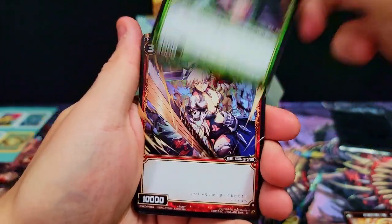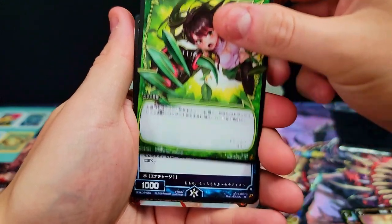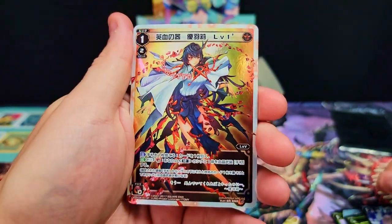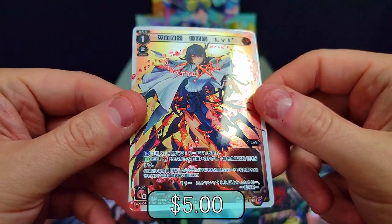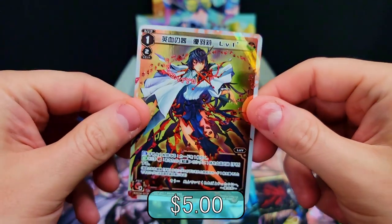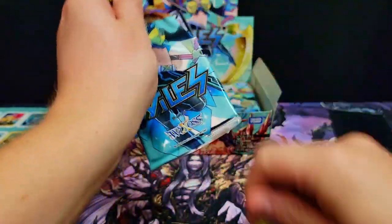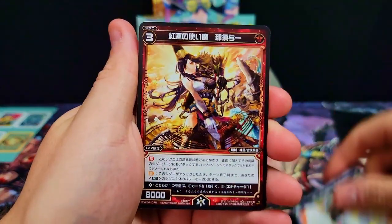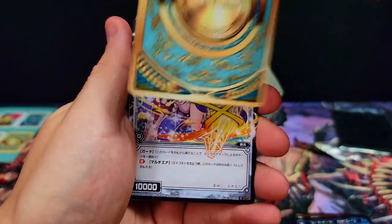Second pack — will it be a banger? Sometimes these boxes don't hide their good cards at the end; sometimes they just give them to you straight away. We got a rare and an LC foil — very sharp looking. I thought it said SP for a second but it's 3P, so not an SP or anything like that. Still a really cool card though.